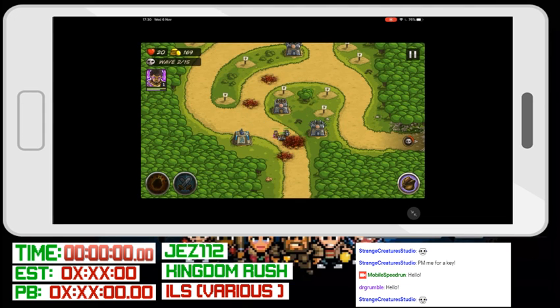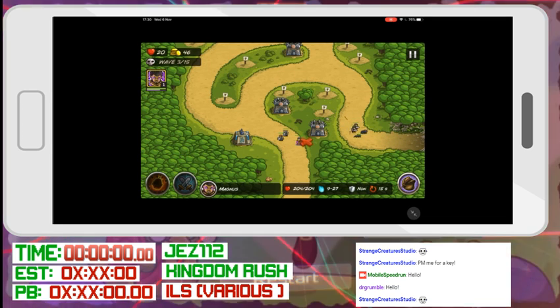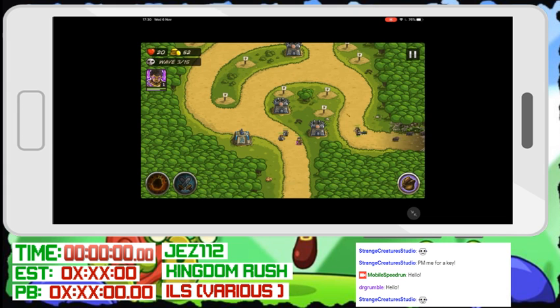The magic guys are good against unarmored and generally non-human creatures. You also get heroes, which is not in the Flash version of this game. You'll see in the top left Jez has a hero called Magnus. He puts that where the enemies come out. Here, for example, you see spider enemies.